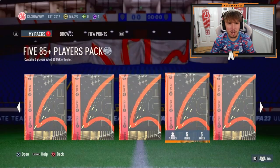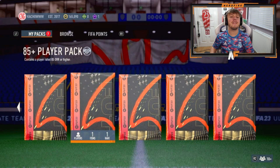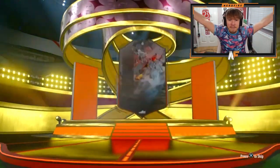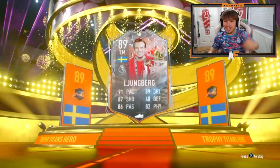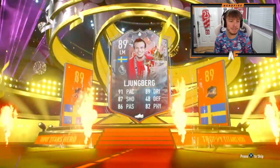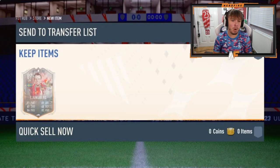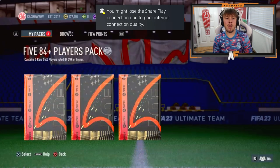He's got some good packs on the store - 100k's, ultimates, 5x85-pluses, 85-plus player. Let's go for the 85-plus player first. We do get one in the first one - hero, Swedish left mid! 91 pace, 89 dribbling, 87 shooting - we take that for the first pack. That's the free pack he got from EA as well, so that's a complete dub!